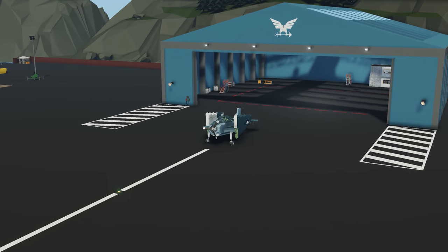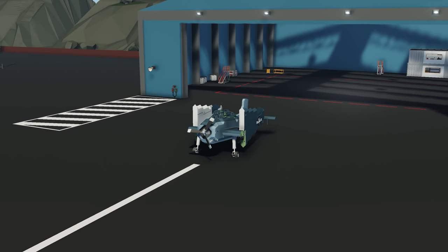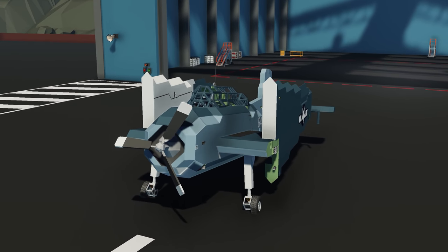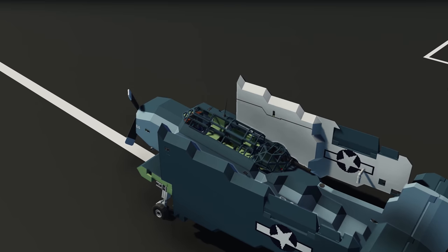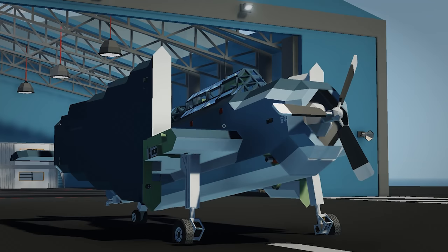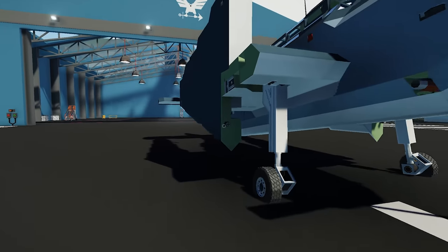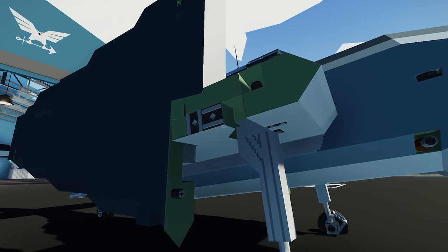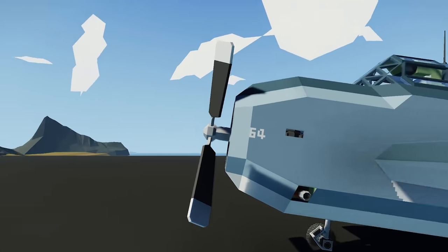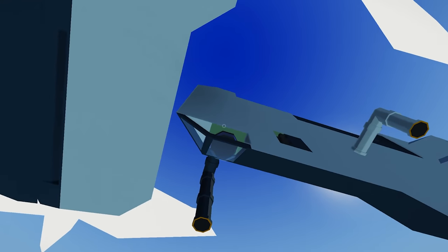Moving on to the next creation, we have the Grumman TBF-1C Avenger torpedo bomber — quite a mouthful. This is a torpedo bomber plane done by a creator called Kevin. It's a single-engine aircraft from World War II, a United States aircraft, really quite cool with a couple of interesting features. Spawning it in, this thing looks gorgeous — really quite nice. I love the wings and the paint scheme inside the wings.